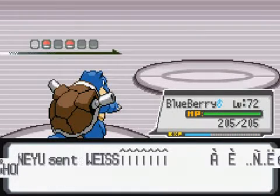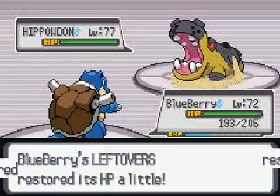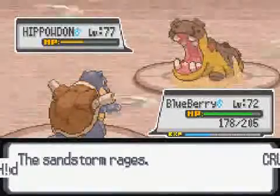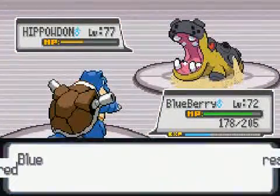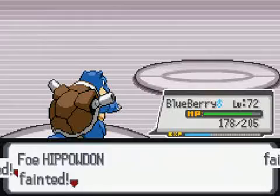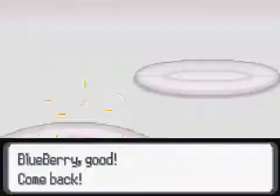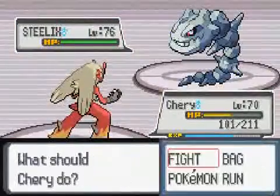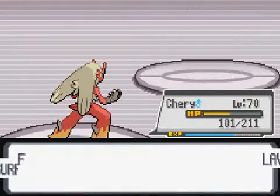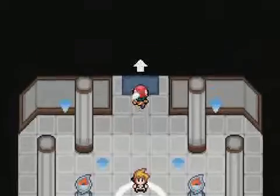Hippo Dawn — still easy to take out. I find the first Elite Four harder than these guys so far. Let's go for the Crunch — still not going to do too much damage. The Sandstorm is a pain though, slowly wears you down, but I got the leftovers. Blueberry gaining some experience. And he's got Steelix — that's his last Pokemon. Hopefully one Lava Surf will take it out. And yay, we take him out. Let's go to the other Elites.